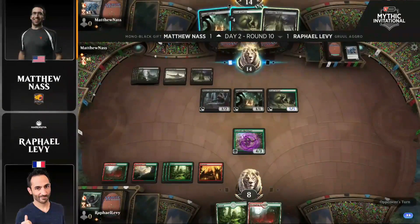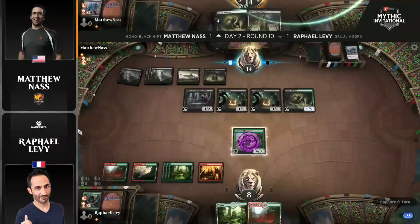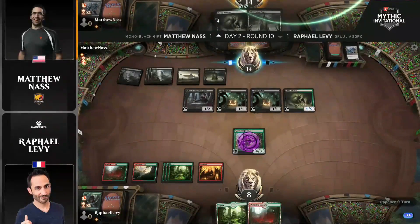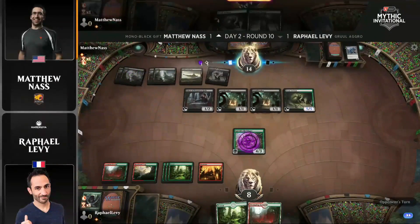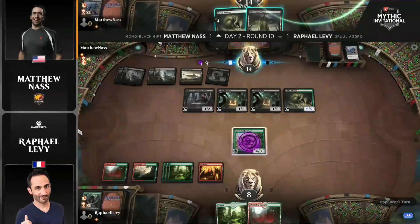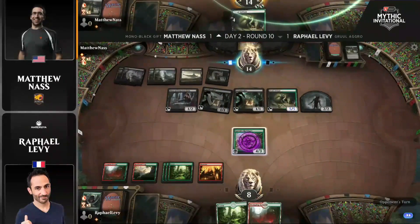Matt is going to start accruing even more advantage here with the Priest and now the castle as well. He is in the driver's seat. We haven't seen God-Pharaoh's Gift rear its ugly head here, but Matt Nass hasn't needed it. This has just been a Sacrifice-Palooza. We've got that Fiend Artisan already up to a 5-5 and a second one in hand. This could be a great opportunity to threaten lethal — swinging in with just the Fiend Artisan forces a block because the Priest of Forgotten Gods could sacrifice those Cryptbreakers.